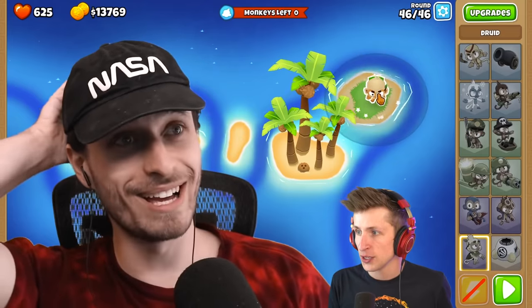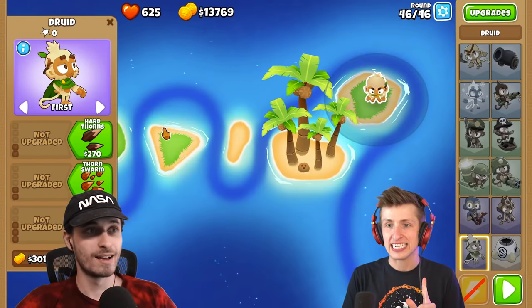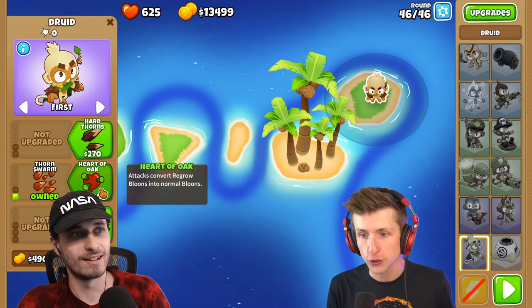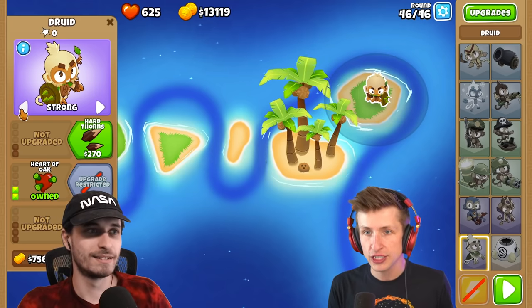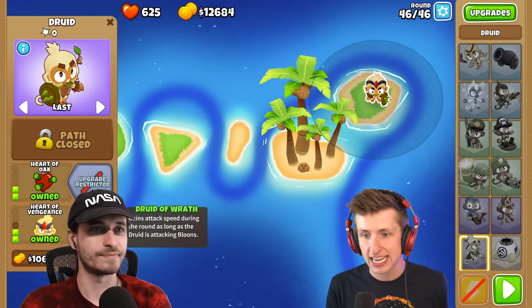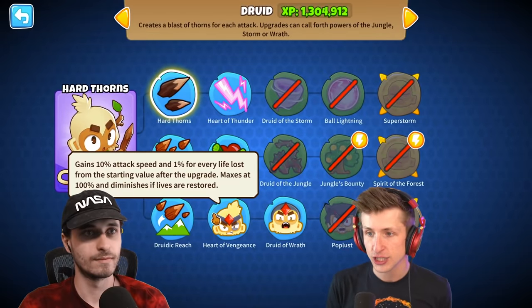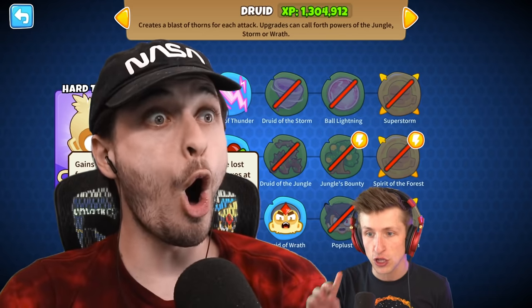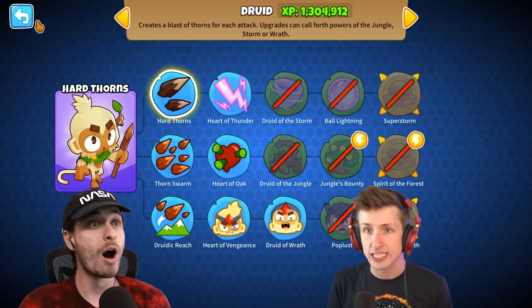Okay, you ready for this? You only place one tower. Here's my idea: we can let balloons leak out, right? I'm going to get Heart of Oak, which converts regrow balloons into normal balloons. I'm going to have it target last, and then I'm going to get Druidic Reach, Heart of Vengeance, and then Druid of Wrath. Heart of Vengeance gives 10% attack speed for every life lost from the starting value, so it'll get double attack speed.